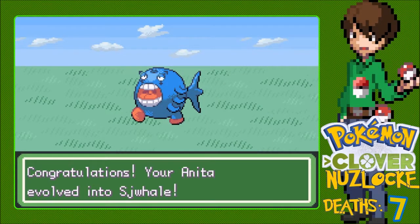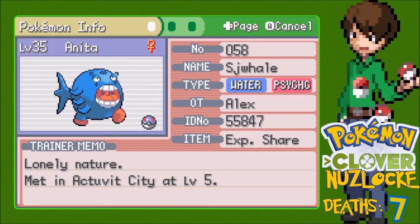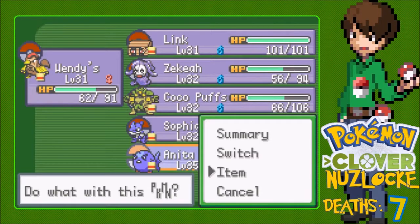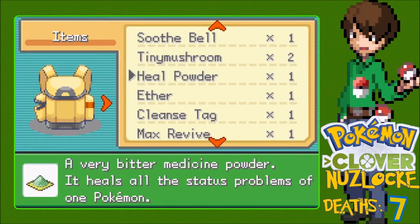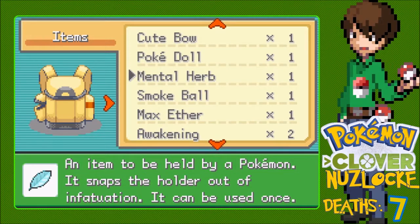We have an SJ Whale. Let's go - Anita has evolved! Let's check: 132 HP - look at those stats, that special defense. Okay, I gotta give you a new item now. You don't need to carry that EXP Share any longer. Let's see what I can give you.